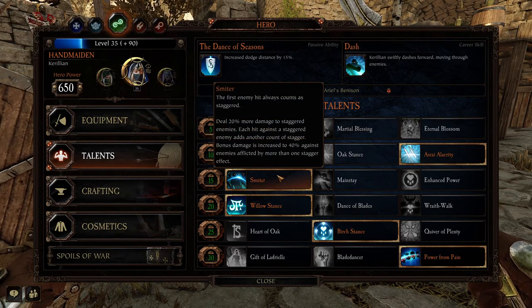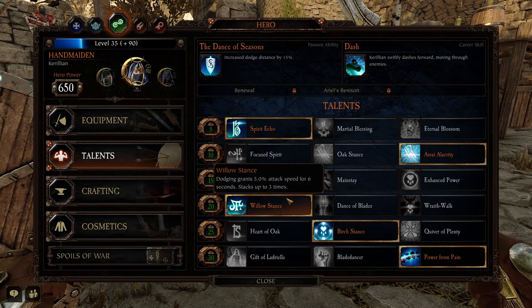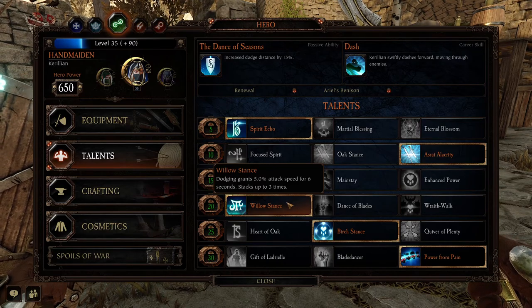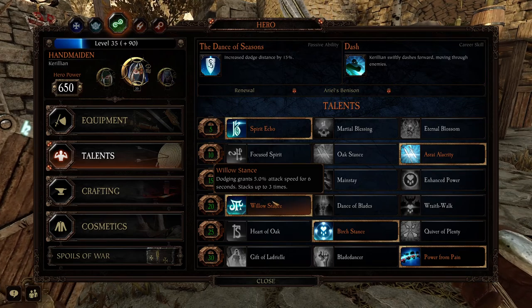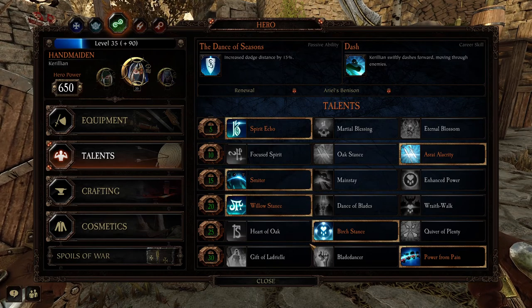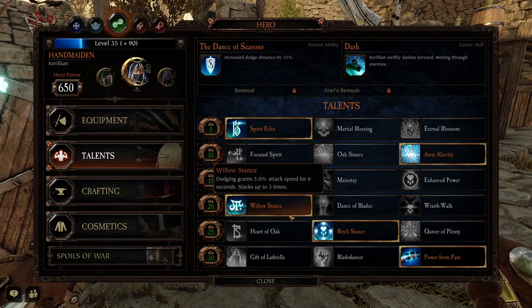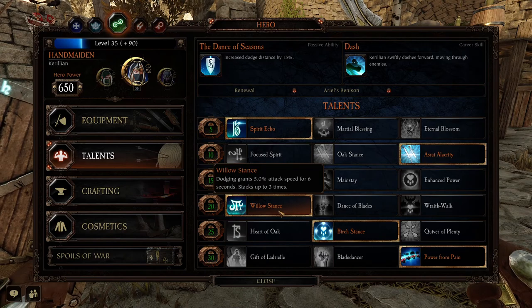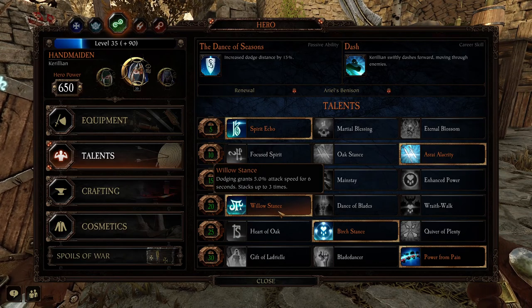Smiter, as usual, does the same thing it always does. Then Willow Stance — we're taking this so that we don't have to take Swift Slaying on the weapon. Dodging grants 5% attack speed for 6 seconds, stacking up to 3 times. With the Handmaiden, you don't want to play it like the Ironbreaker or the Foot Knight. You're not just face-roll tanking; you are dodge tanking. This is very important — you want to keep dodging to keep those stacks up.